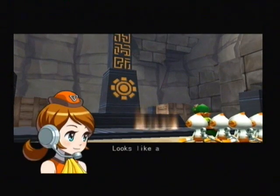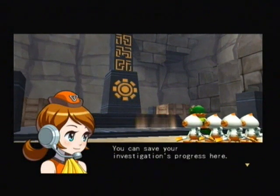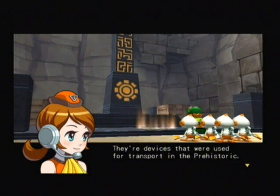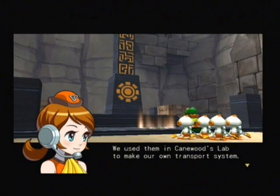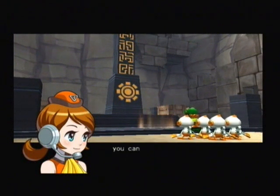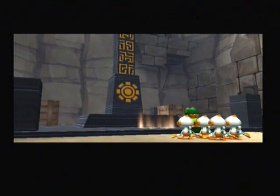Looks like an obelisk. You can save your investigation's progress here. They're devices that were used for transport in prehistoric times. We used them in Cainwood's lab to make our own transport system. If you make sure to investigate the save point once, you can warp right to the save point from the lab.